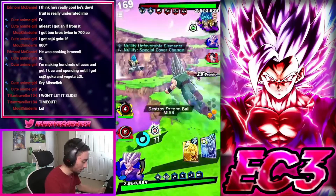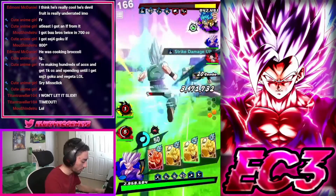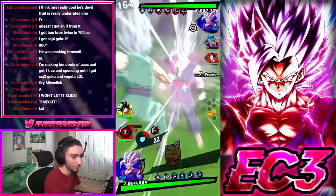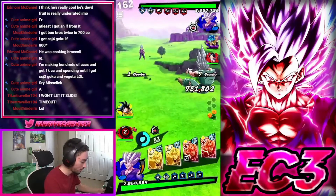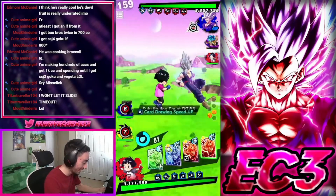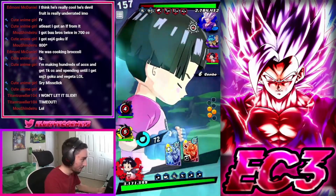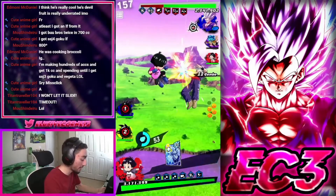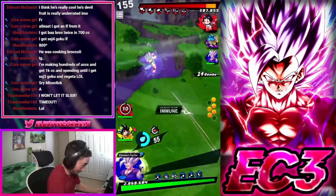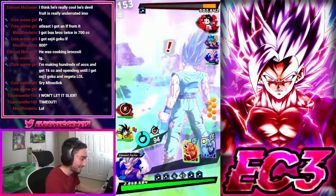Alright let's focus on this next match. Immediately there we go — now we can swap in Beast Gohan, and now we have support from Pan and Goten. I can reset my gauge with this. Got some good damage, then dodge. Okay yeah, that sucks on my special cover change location. Blue card, a blue card — let's go! GGs. The support is definitely coming through for sure.